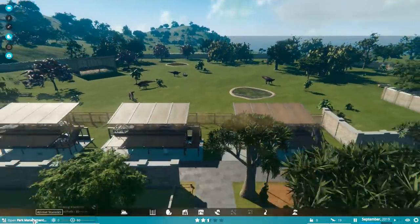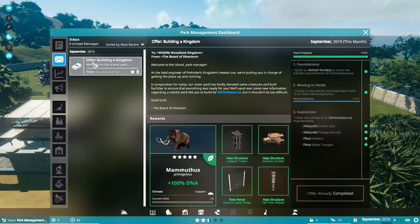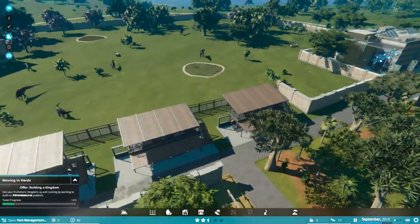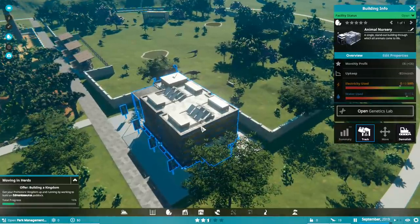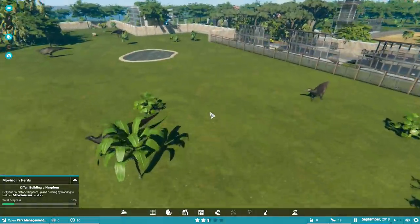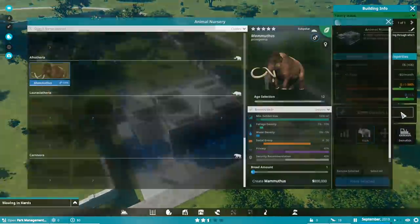I don't know if there's another mission — if there is, we'll get a little notification about it. We've got Mammuthus with 100% DNA, a new fence, and new structures. It's good to know you can repeat quests — I don't know if you're meant to be able to do that in the main game. This is the last mission, so there's nothing past this mission-wise. But first of all, the game looks really pretty. Second of all, we did unlock the mammoth, so we should make ourselves a mammoth exhibit. Let's do just that.